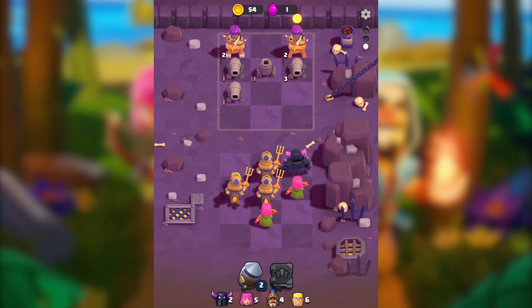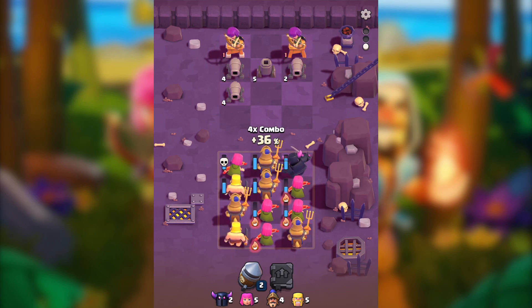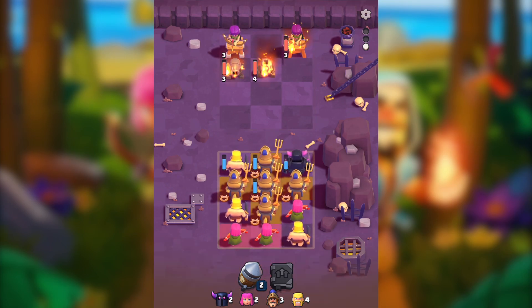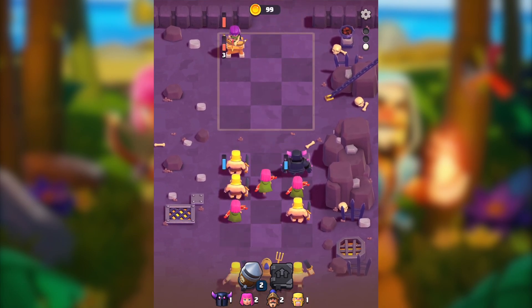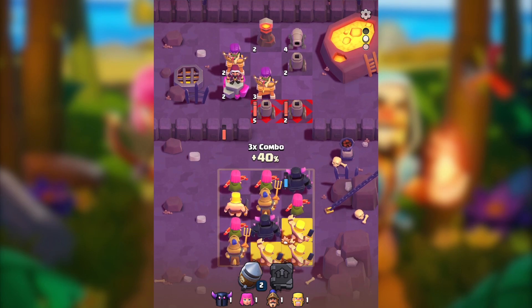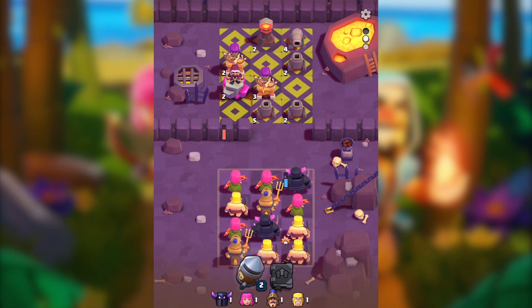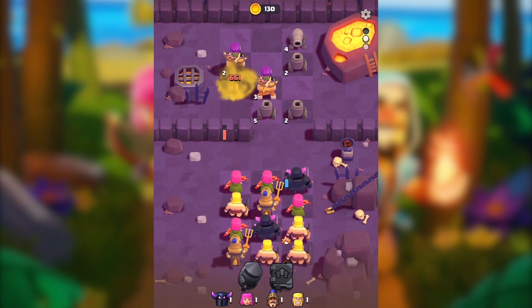I'll probably keep the prince for later, or maybe use an archer. I'll just use whatever I have — this is the best way to go especially when you're just starting a stage and you don't know what to do. Just try your best and try things out. Let me get the Inferno Tower right now and one of the mortars, or maybe the Wizard Tower since that's really annoying.